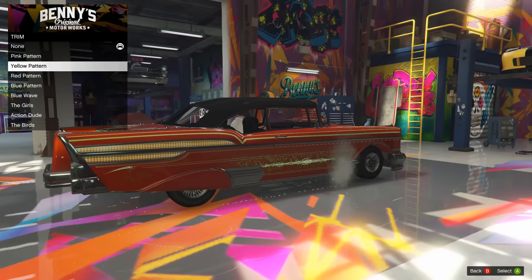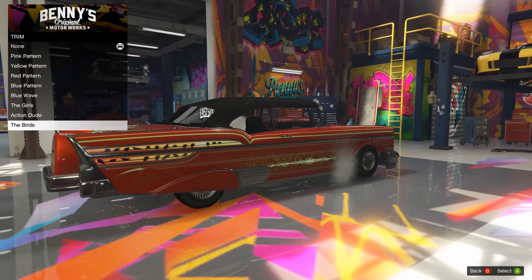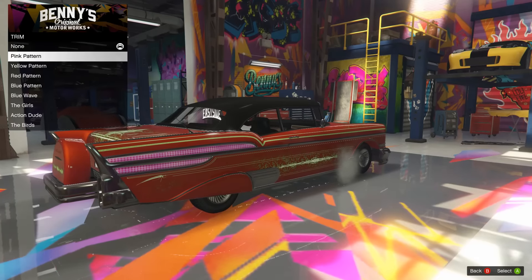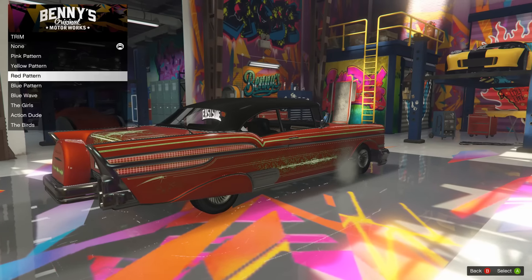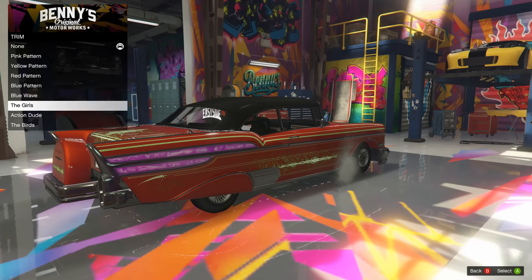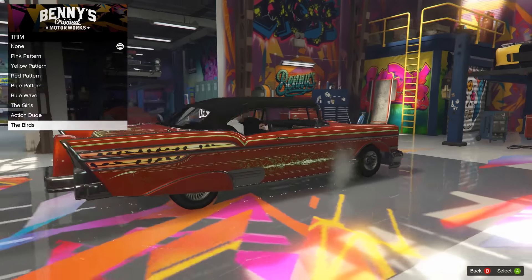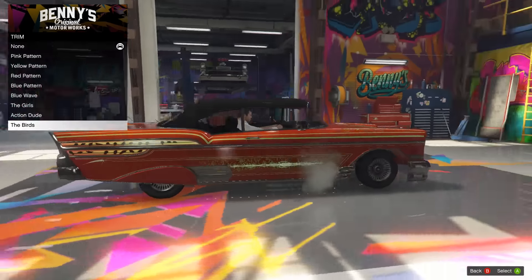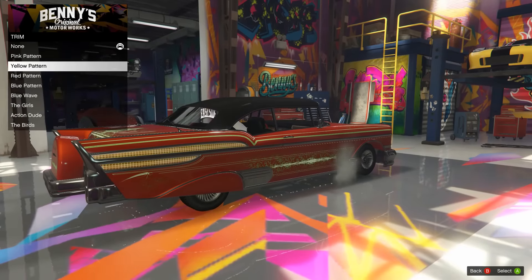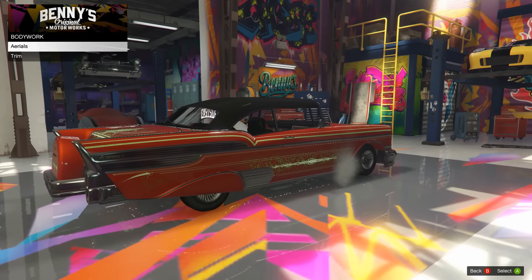Onto the trim. We can change the chrome detailing - I didn't know that. Alright, let's go through this again. We got the pink pattern, yellow pattern, red pattern, blue pattern - a cool kind of pattern, just a bunch of different colors. Then we got the blue wave, we got the girls, we got Action Dude, and the birds. Now all of those would be really cool, kind of matching different liveries. Unfortunately there's no good green one to go with the livery I chose. But that's alright, we're gonna pass on the trim - I do like the chrome detailing.